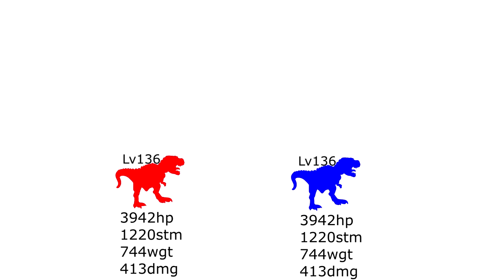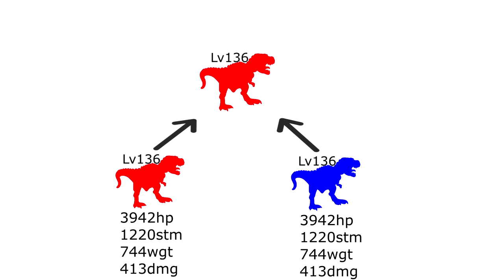Your final pair should have matching levels and stats. This makes it so their babies will come out with the same stats, because it won't matter which parent the stat is inherited from. Therefore, the baby's level will always be the same as the parents unless it has a mutation.